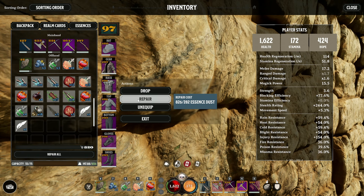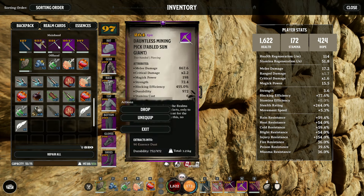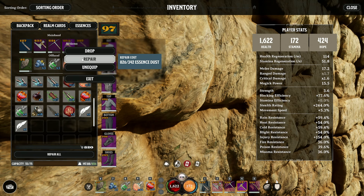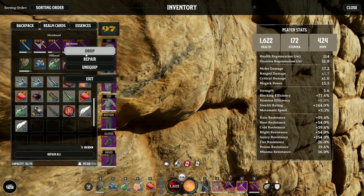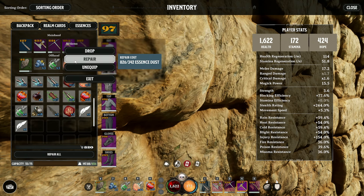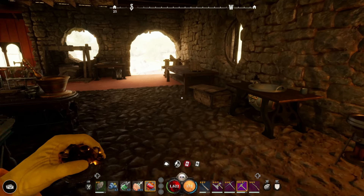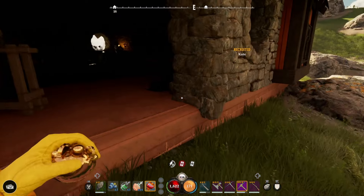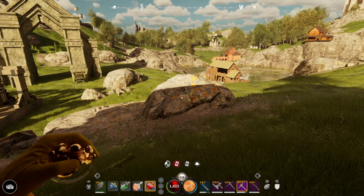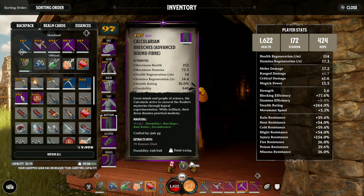Then you can go ahead and repair. As your items become better and upgraded, they will become more expensive to repair. You're also better off leaving items until they absolutely need repairing, as it's still the same cost whether it's right at the bottom or near the top. So if you ever break a weapon or item and you really need it, you only have to run around gathering some fibres or basic stuff to go ahead and dismantle.